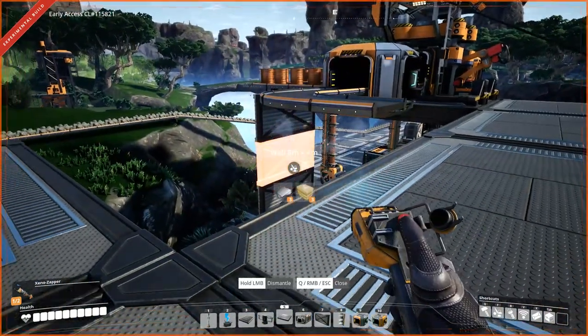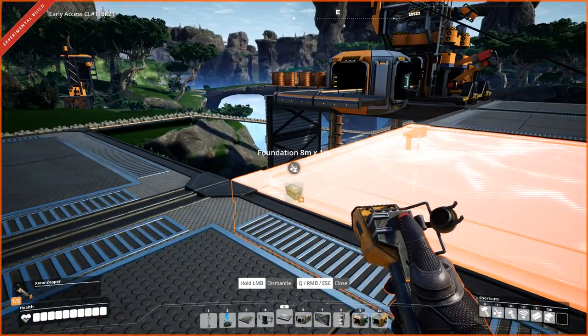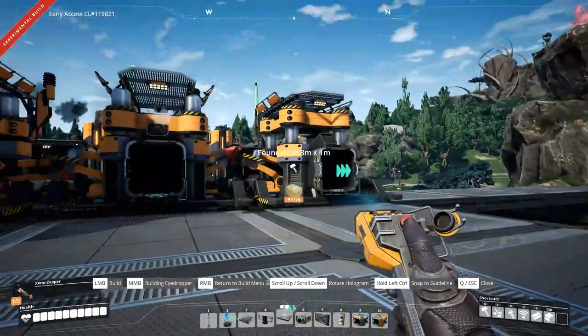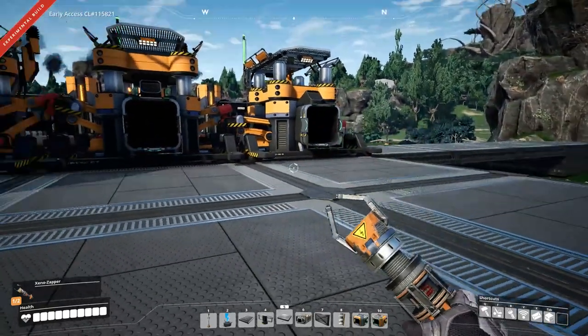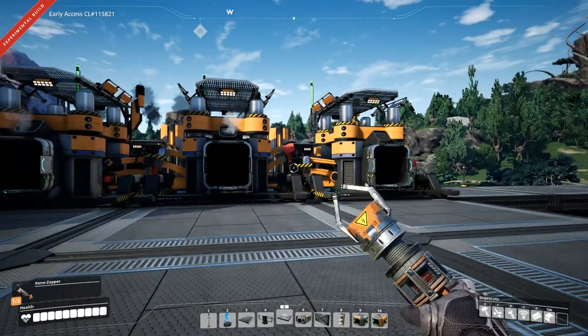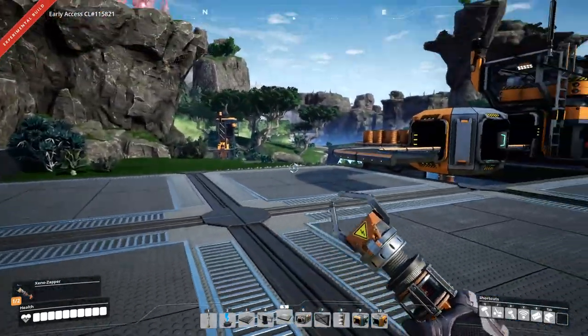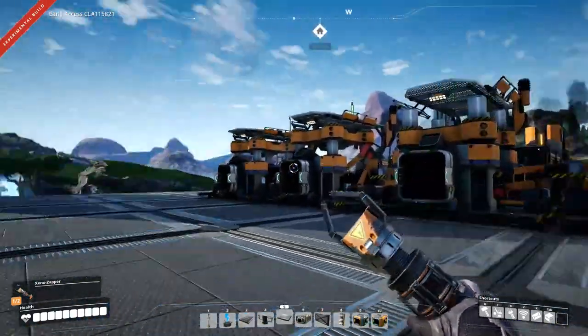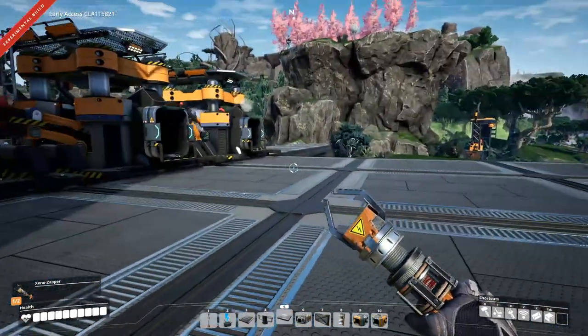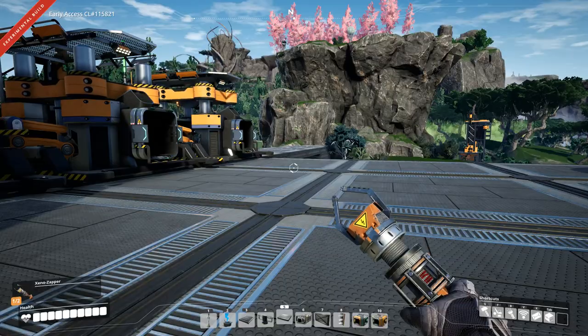Hey everybody, it's BC here and welcome to another episode of Satisfactory. As you can see I'm doing a bit of work here. I decided using the conveyor lifts might not be able to keep up once we go with production, because we're trying to merge two heavily productive lines down to one to get split up, so I'm basically just mirroring the same thing I have down below up top here.